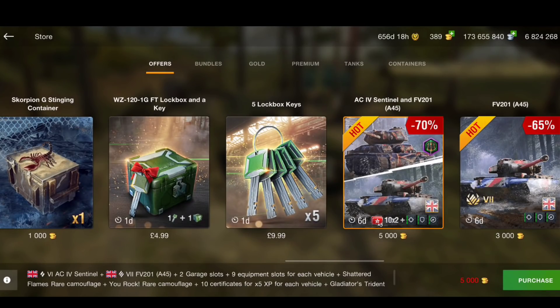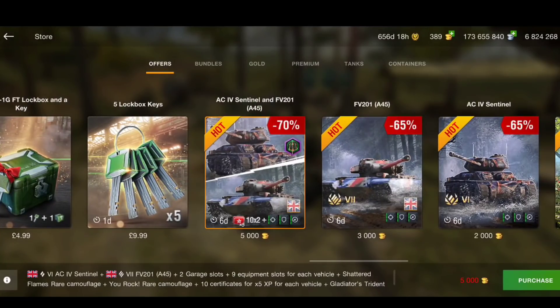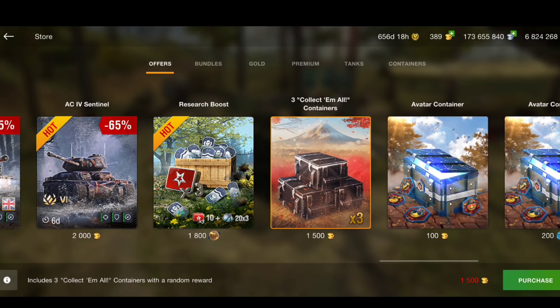There are also more lock boxes. This bundle here is actually not bad — the AC4 Sentinel, which is a tier 6 tank, and the FE 201, which is the tier 7 British tank — think of it like the Black Prince. The Sentinel is nothing special, but for 5k gold for both of them that's a pretty good price. Although I'm not sure what Wargaming's logic is — it's 5k gold for both or 5k gold for them individually.